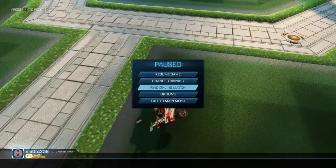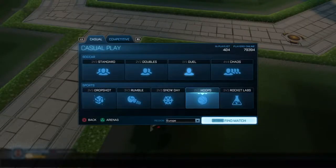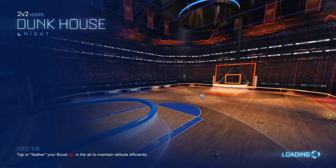Just for practice, you want to jump into a random online match. Hoops is a good way to practice because the ball is mostly in the air. We're just going to jump into a game and I'll run through some of the sections you need to practice. The first aerial you can practice in hoops is the kickoff.